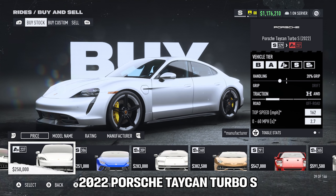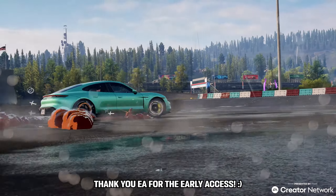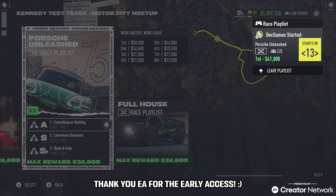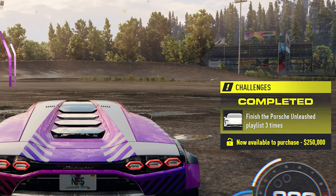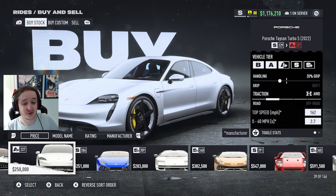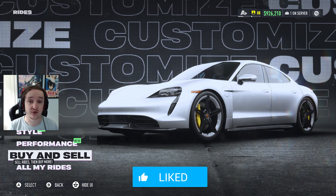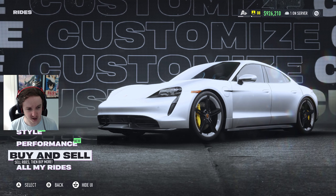This is the brand new 2022 Porsche Taycan Turbo S in Need for Speed Unbound, introduced in the Volume 4 update. It's very easy to unlock - just go into the all new Porsche Unleashed playlist, complete it three times, and you can buy this car for 250k cash from the dealership. It's also the first electric car they've actually added to Unbound, which is pretty sick.